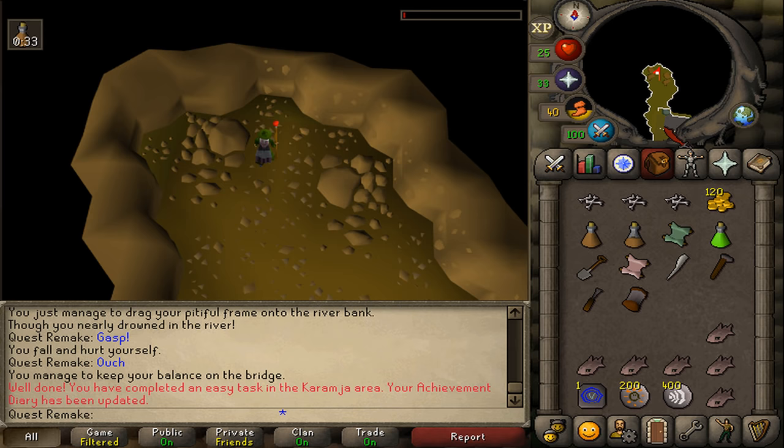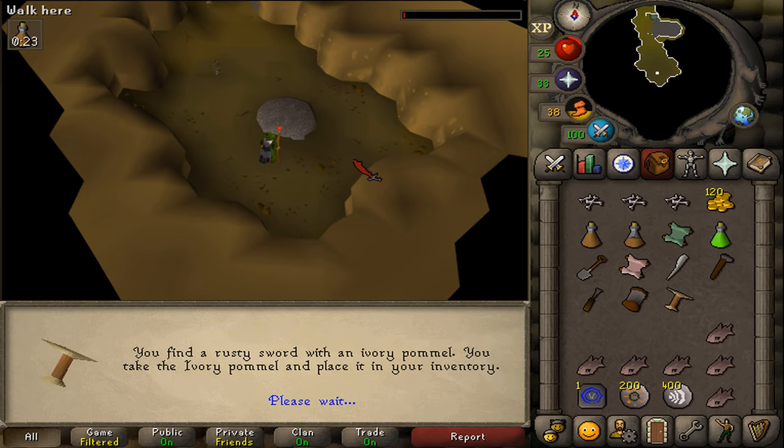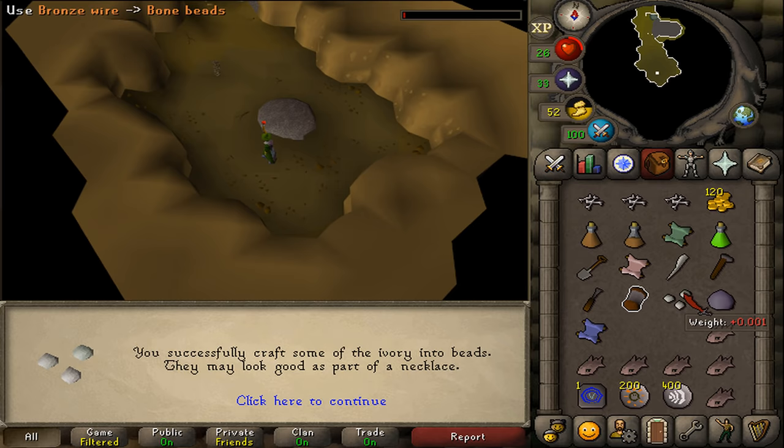Once you're inside, go south and find the dolmen. Search it — be sure to have three empty inventory slots because you will receive three items: a sword pommel, a location crystal, and some nodes. Then use your chisel on the sword pommel to craft it into beads, and use your bronze wire on them to make beads of the dead. Equip them.